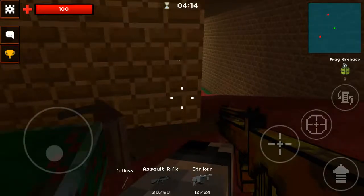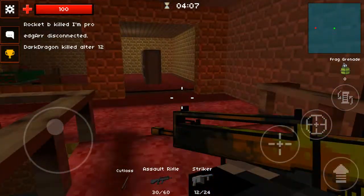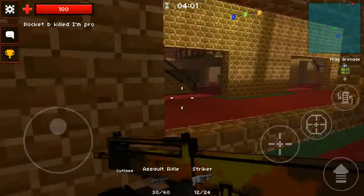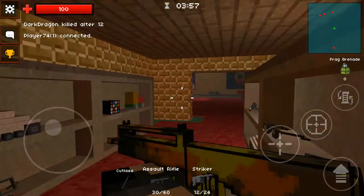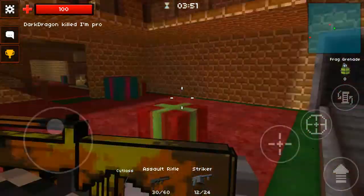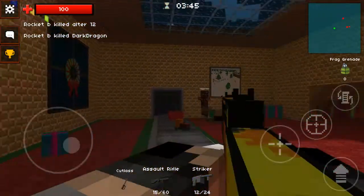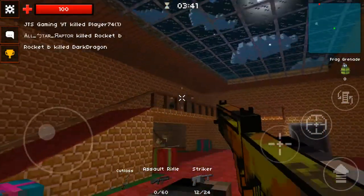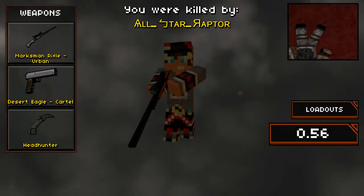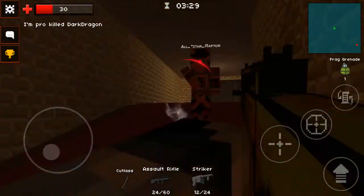I'm actually in third place right now, which is pretty good for this assault rifle. The fall skin costs 450 coins, and there's a winter skin for the heavy rifle. If they ever add a spring skin for other weapons in Pixel Strike 3D in the future, that'd be interesting.